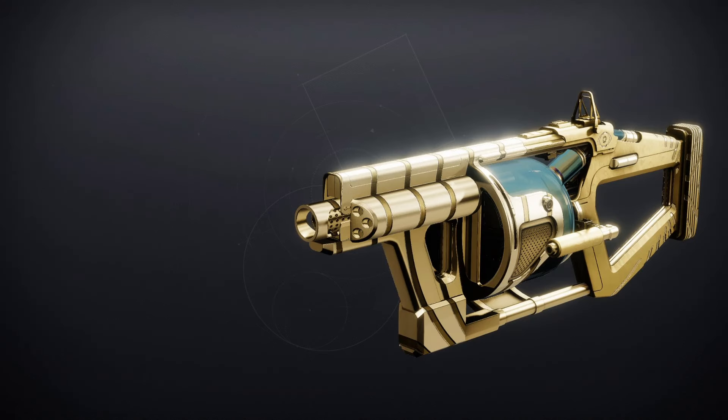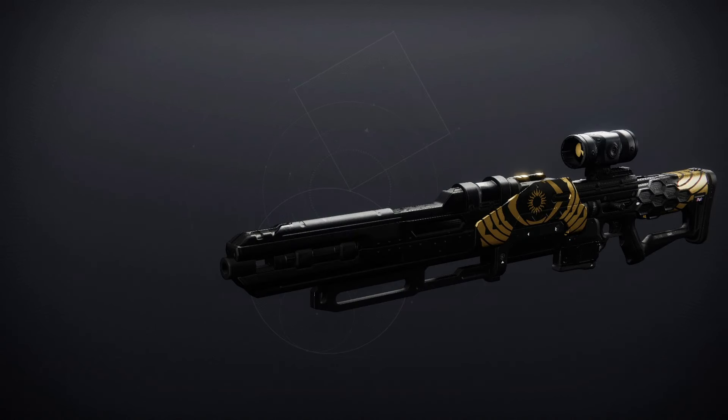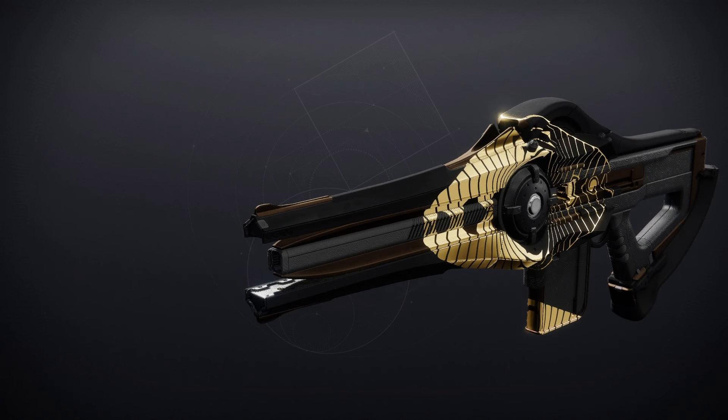We've got the Cataphrat GL3 — it's a Power Grenade Launcher. For PvE: Auto-Loading Holster and Hatchling. For PvP: Impulse Amplifier and Chain Reaction. Then we've got the Eye of Sol — a great Sniper Rifle. For PvE: No Distractions and Firing Line. For PvP: Moving Target and Snapshot Sights. Finally, we've got the Incisor — the Strand Trace Rifle. For PvE: Subsistence and Hatchling. For PvP: Zen Moment and Target Lock. That would be a decent roll.